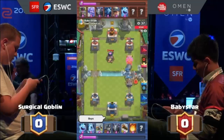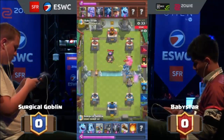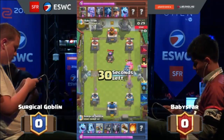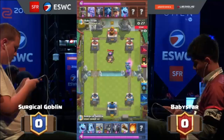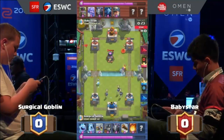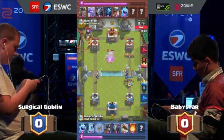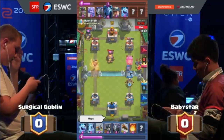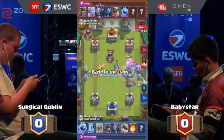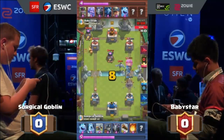Surgical is so aggressive right now with that expo, planting it, not giving any opportunity with the furnace. The mega minion will take out the bowler so there's no good bowler push. He can't get that miner and minion combo going — baby star can't — because he keeps having to save it to take out this annoying expo that's just in his face. He can't stop anything about it. It's such a close match. Look at baby star, he's changing his play — he's planting the furnace on the left side so it's not going to be targeted by the expo. Now he's susceptible to chip damage on the left side.